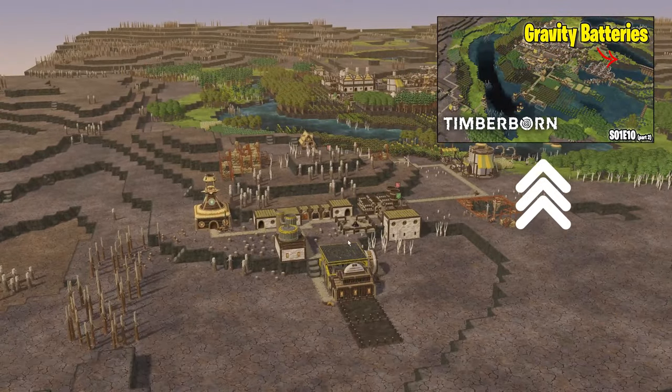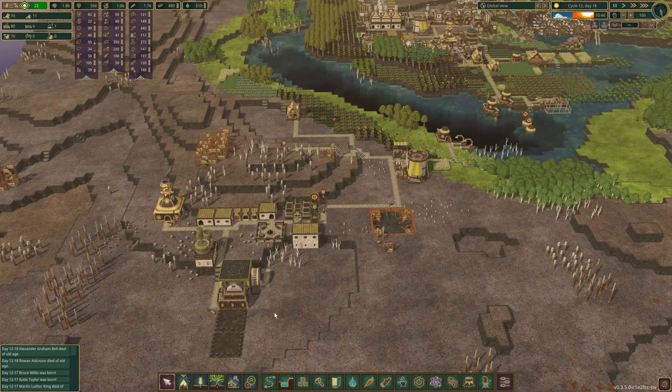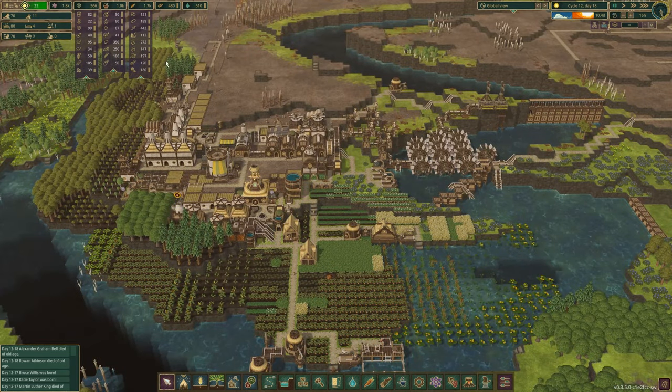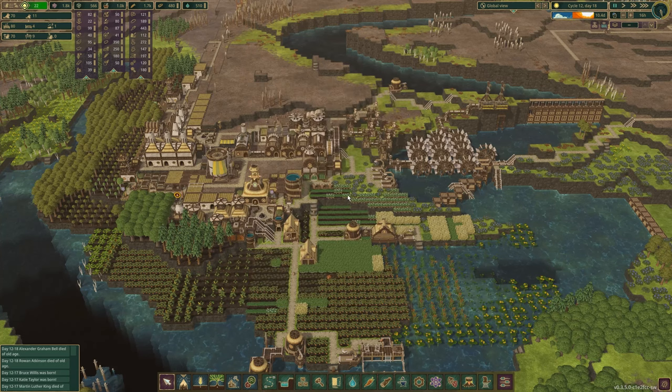In the last episode, we started getting our bot town, also known as Mine Town, going. We got the bot part factory started and the refinery going, and we got two more bot factories on the go waiting to be built. Once we get some parts going, we'll get the assembler going, and this entire town will just be completely separate and just be a bot town, so I can focus on the main point of this season, which is to make this 100% happiness. Right now I'm at 22, so we're getting there. Let's get right into it.